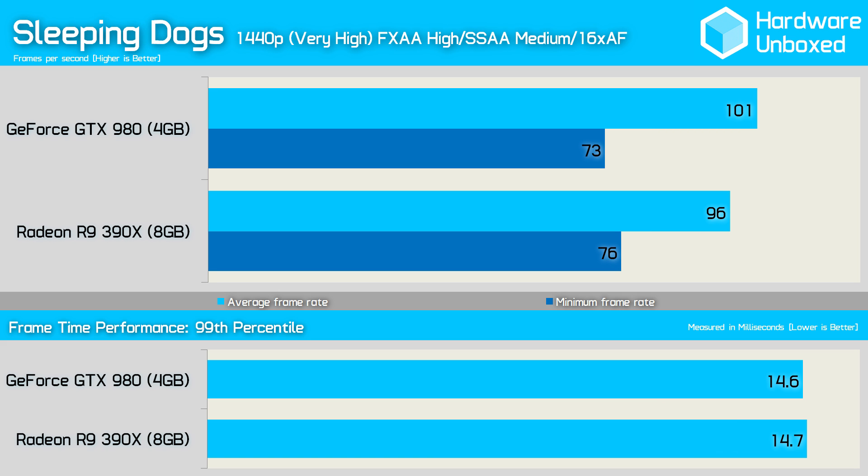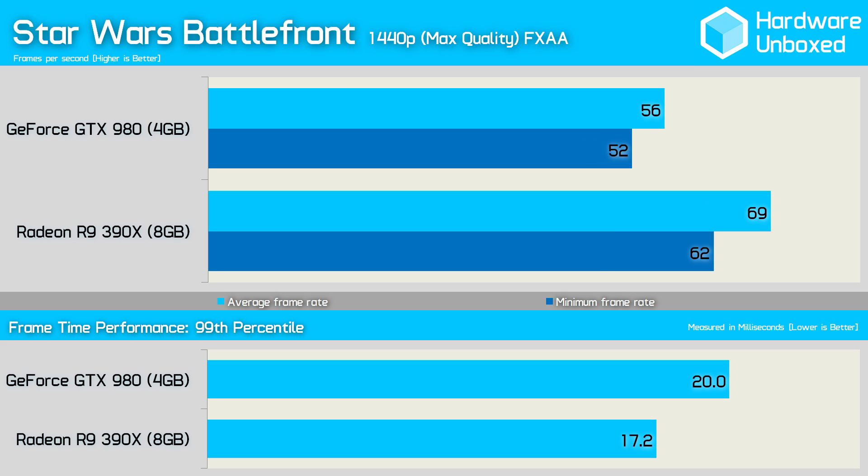In Sleeping Dogs, although the 980 provided stronger average performance, it was slightly slower when comparing the minimum frame rate. Even with the latest NVIDIA GameReady driver, Star Wars Battlefront plays considerably better on AMD hardware. This isn't surprising given this is an AMD-supported title and it is possible NVIDIA can make up some ground. Nevertheless, for now the game is best played on AMD hardware, and the 390X was 23% faster than the 980.